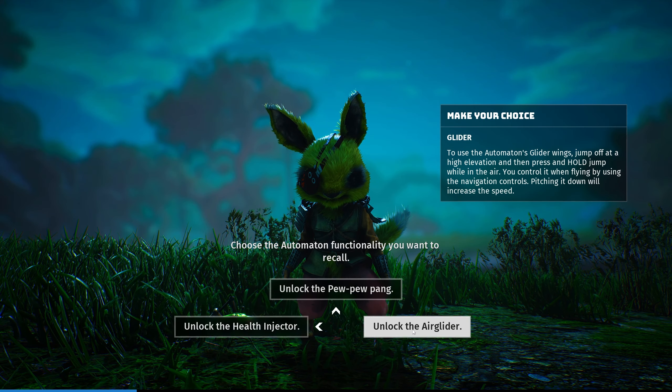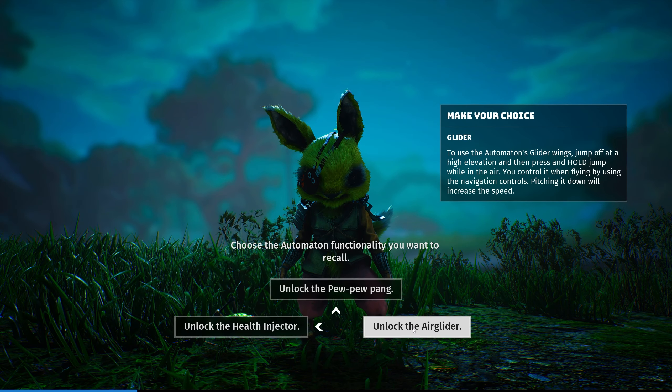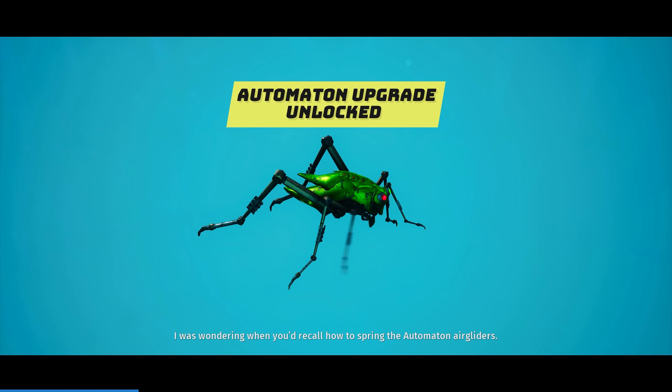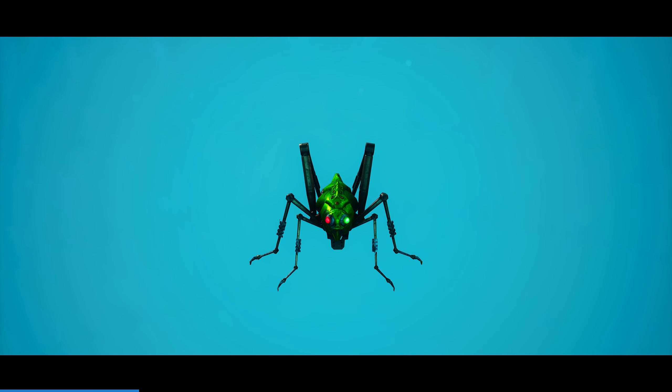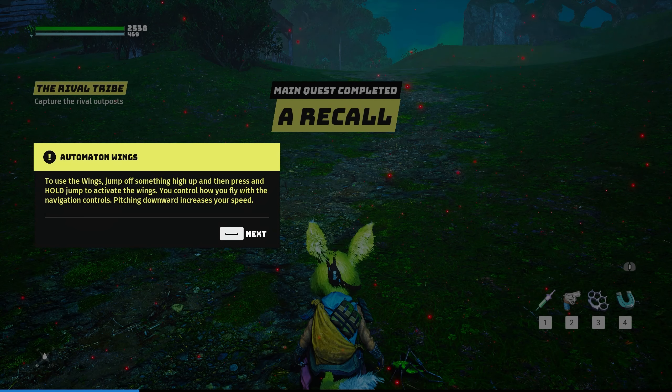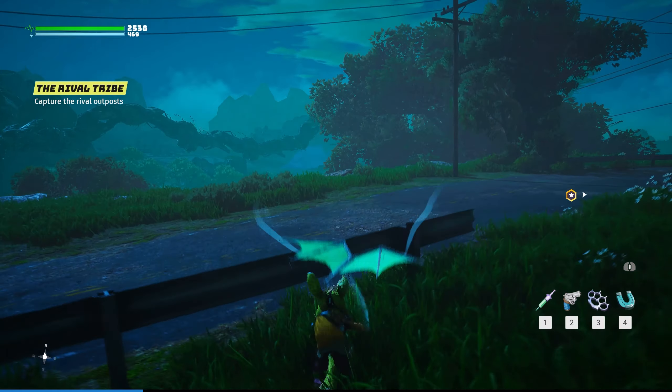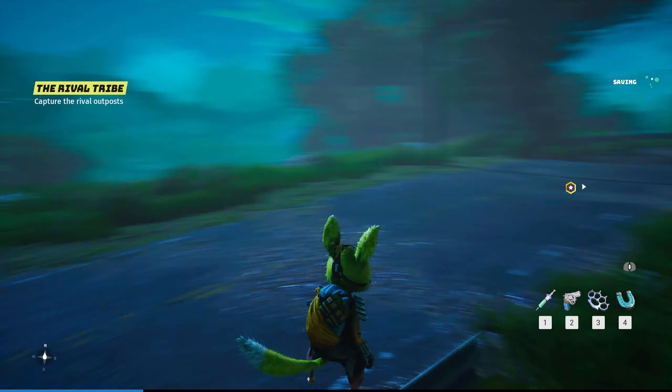Health injector or the air glider? You know what - let's get the air glider. I was wondering when you'd recall how to spring the automaton air gliders. To use the wings, jump off something high and then press and hold to activate the wings. You can control how you fly with the navigation controls - pitching downwards increases your speed. Oh, so it actually... haha, that was so cool!